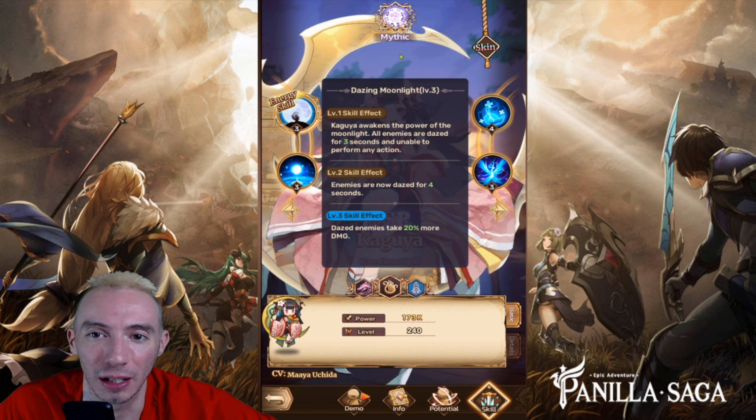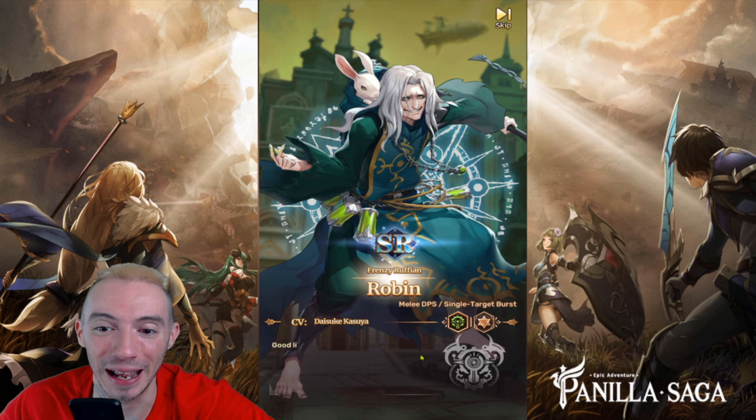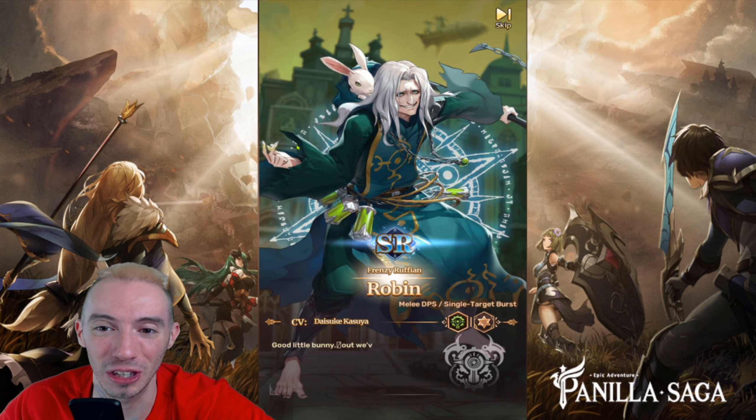First 10 pull. We can tell by the different animations if we are going to get an SSR unit — you'll see the door glow. First up we got Robin. Another Robin. The SR units in this game are still good — don't think that the SR units are bad just because they're not SSRs. A lot of new players will be using the SR units. Unfortunately, we didn't get any SSR units in that pull.